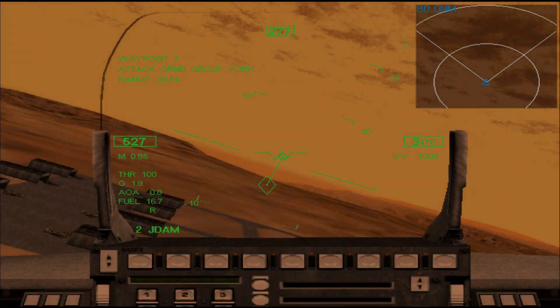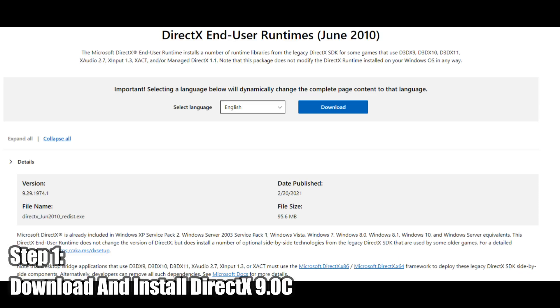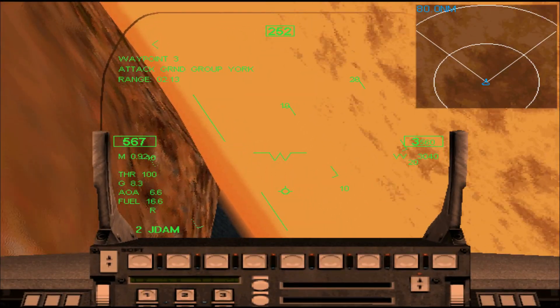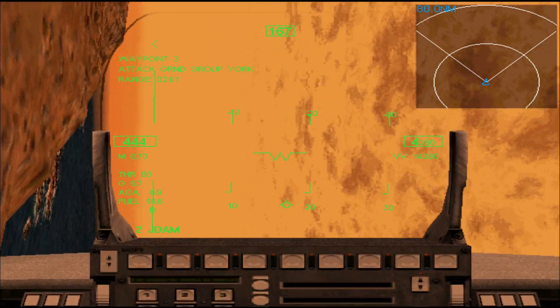The first thing you'll want to do after installing the game is download and install DirectX 9.0C. This is something that, if you play retro games already, you have likely done, because it is outright essential for so many vintage games.